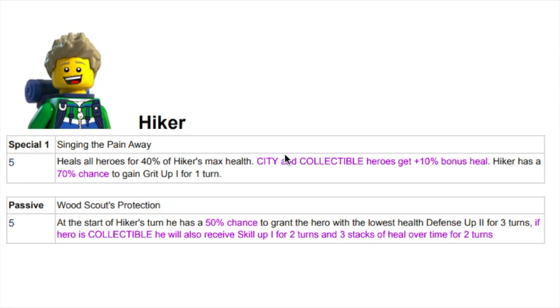I also like that they buffed up his passive a little bit. At the start of each turn, he now has a 50% chance to grant the hero with the lowest health defense up two for three turns. Always love that passive — wish it procced more. They gave it a little bit of a bonus: it's going to proc half the time, so that's pretty cool. And they added something: if the hero is Collectible, they're also going to receive skill up one for two turns and three stacks of heal over time for two turns. That is a nice little buff that's going to be really good with this Collectible synergy.